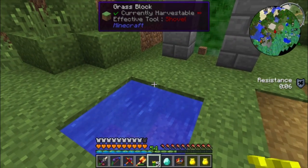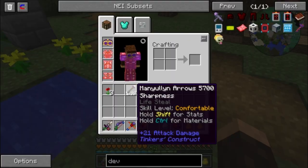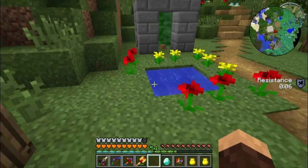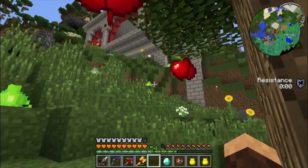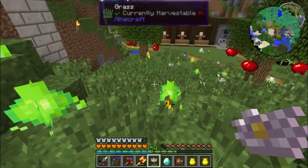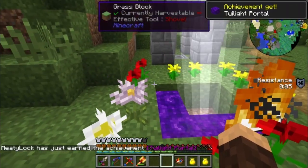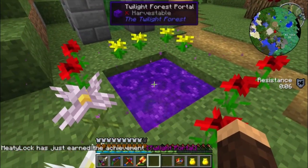So we're going to make the portal to the Twilight Forest. The first thing you need is a two by two hole filled with water, then you put flowers all around the outside edge — it doesn't matter what type of flower. I wasn't sure if the lotus would work as an acceptable flower. Let's grab some flowers and then you just throw a piece of diamond in the center. There we go — we have opened a Twilight Forest portal.